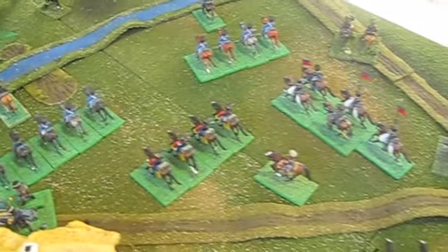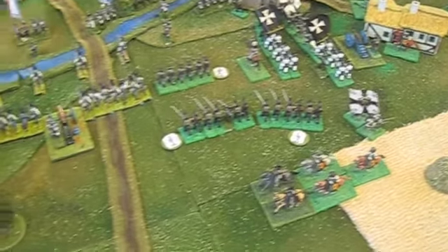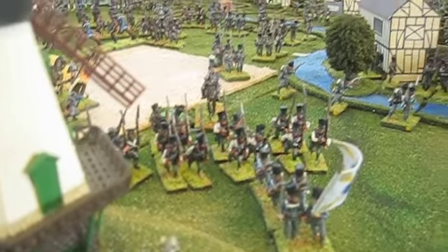Prussian cavalry on the flank, holding the flank, looking good. Able command there of junior wargamer Rabbit. This is Blucher cam, of course. There's Blucher, looking over the fields.